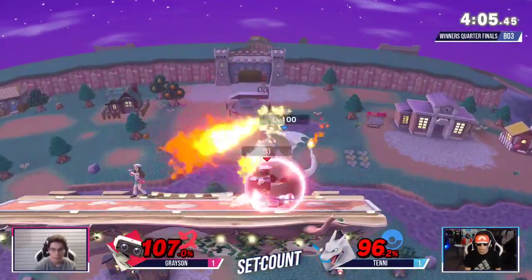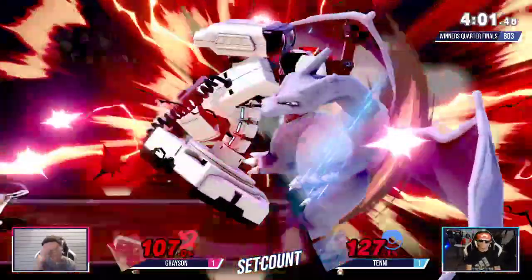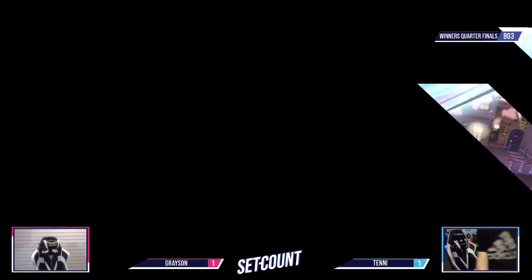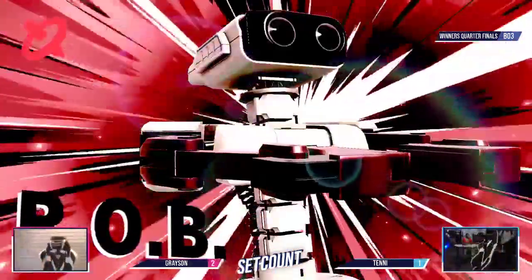Good DI. This is scary — it's the last hit right now. He just wasn't close enough. Is that it? That was such a turn of events, really fast. You saw Grayson just switch around — as soon as he got back to the stage. That's why Tenny was going so hard trying to stop him from getting back to the stage.